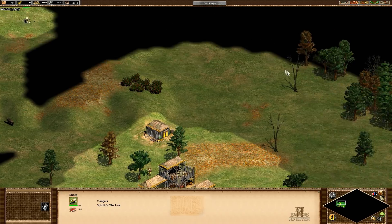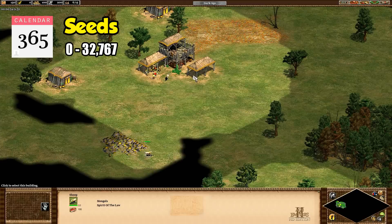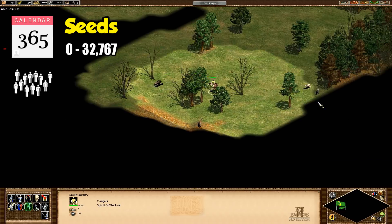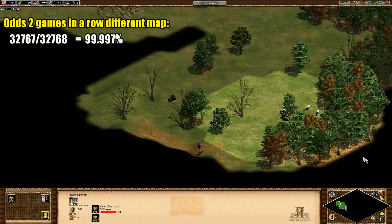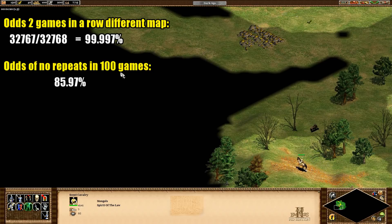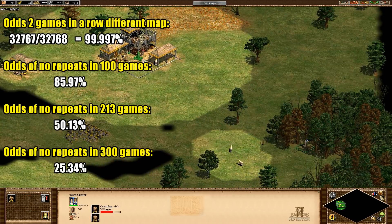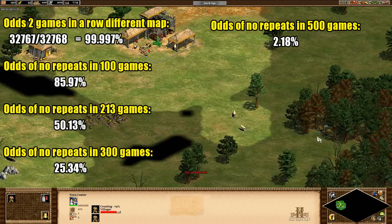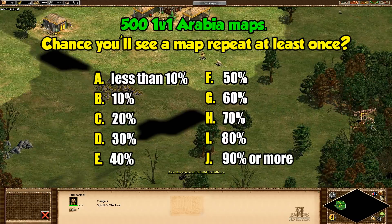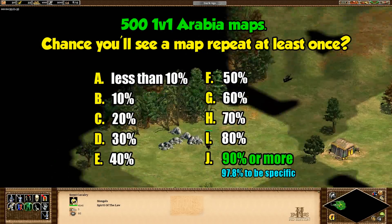The same thing happens with random maps in Age of Empires. Instead of 365 birthdays to choose from, we have 32,768 map seeds. And instead of people in a room being randomly assigned birthdays, we have games being played. Our person who always plays the same settings has a small chance of encountering the same map twice in their first two games. But by game 100 they already have a 14% chance of running into a seed twice. By 213 games it's a 50% chance, with 300 games giving 75%, and after 500 games it's about a 97.8% chance they'll have seen a map repeat — and that was the answer to the question I asked at the start of the video.